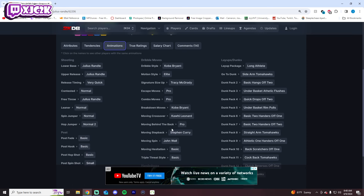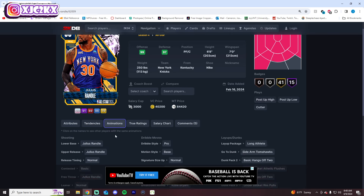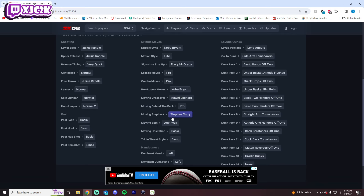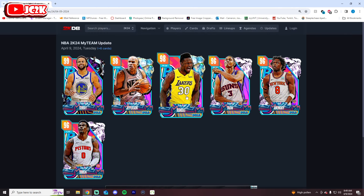He's got Steph's drag back and Kobe dribble style. If this is a Jamal Murray behind the back in that pro behind-the-back slot — which I do not know if it is — this Julius Randle card is going to be an absolute demon. I don't think it is, because looking at it he had pro behind the back, Kawhi moving crossover, and drag back before, and I don't think that sig was Jamal Murray behind the back. But if he's got a good behind the back, that'll be the icing on top for a really, really good free Opal. I do think this Julius Randle is going to be a really solid card.